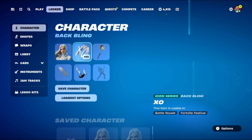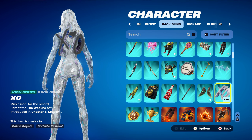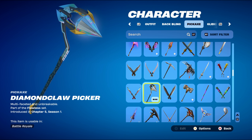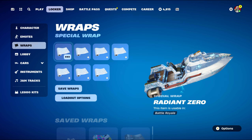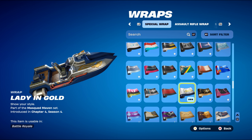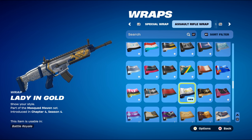Combo seven for Emma Frost: the back bling is the Exo backplate, part of the Weekend set introduced in Chapter 5 Season 1. It goes nicely with the silver design — not exact silver, but it works nicely nonetheless. The pickaxe is the Diamond Claw, part of the Floor set introduced in Chapter 5 Season 1 — Montague's pickaxe from that season, using it mainly for the diamond or jewel design. The weapon wrap is Lady in Gold, part of the Masquerade Maven set introduced in Chapter 4 Season 4 — it works nicely for the silver design and the jewel design on the back of the wrap.